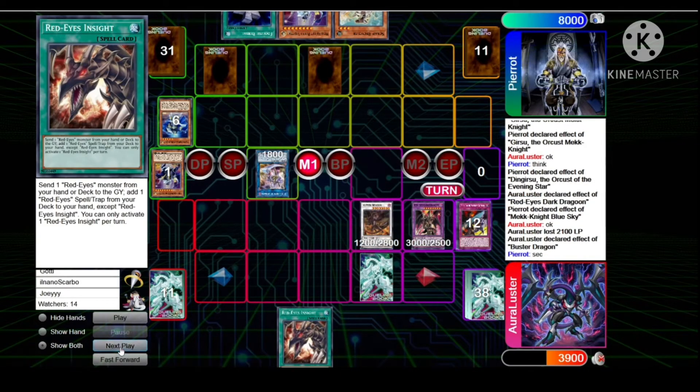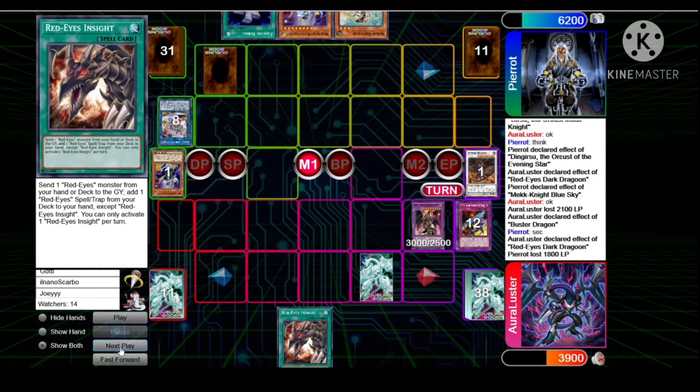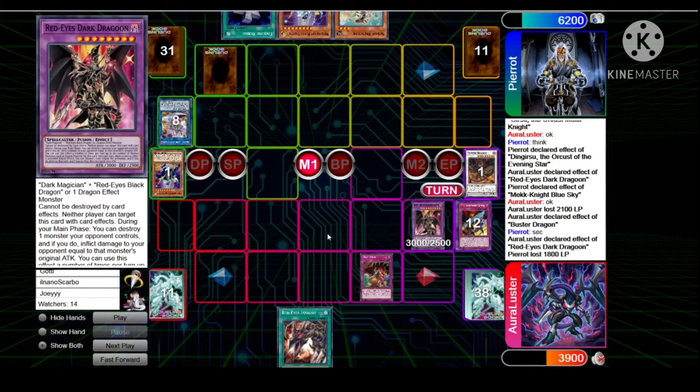Pierre activates Crescendo. Dragoon pops — takes 18 damage. This card is so insane. It shouldn't have been too generic — it should have been just for Dark conditions, to be honest.